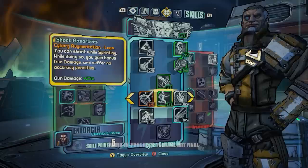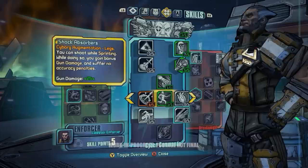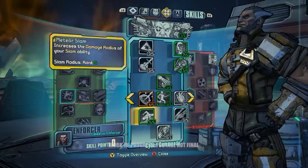The Power Fist is really cool because it deals extra melee damage and you can actually attack enemies from further away. The Shock Absorber replaces his leg with a robotic leg, which allows you to shoot and reload while you're sprinting, which can come in really handy.